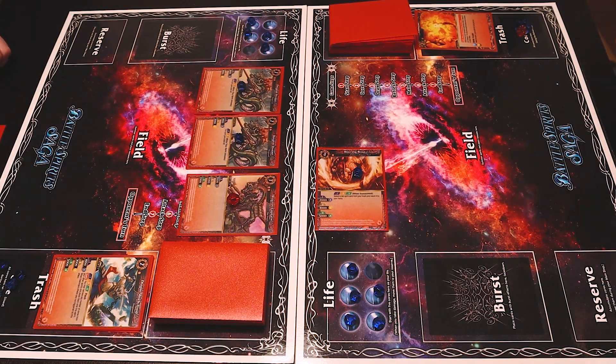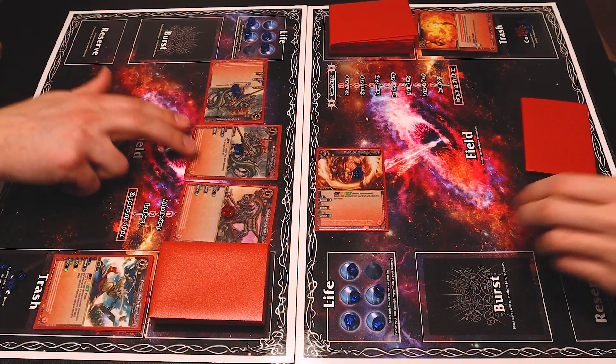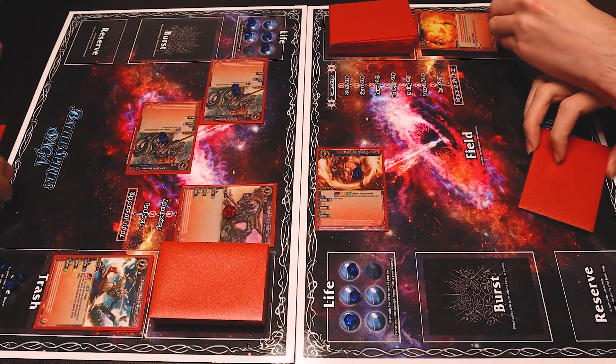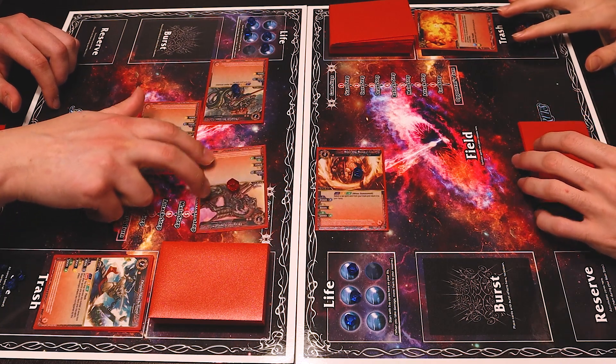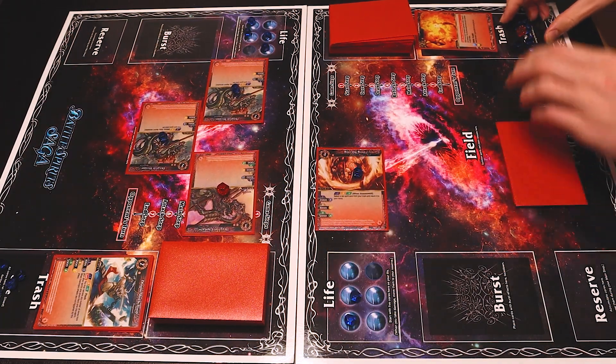Yikes. So I'll go ahead and start my attack step. Now that I know you can't block, I'll swing at your life for one BP. I have to take that because I cannot block. I'll swing again with another Dragon Trooper — I'll have to take that. And I'll swing again with my Dragon Captain. So I have just taken three. I don't like that. And that's the end of my turn.